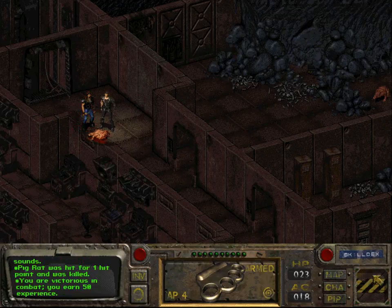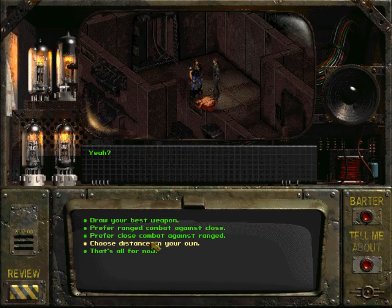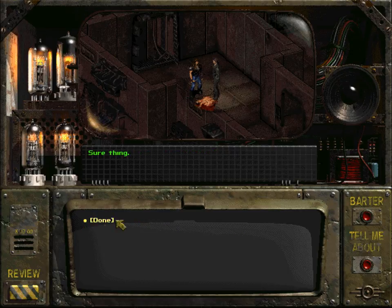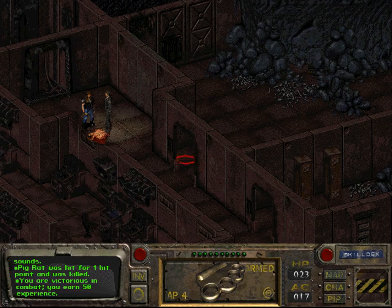Ian killed it. Let us talk to Ian — we got 50 experience points for that. Let us discuss our combat tactics. Let us change his formation; I want him to stay close and walk right now, because I don't want him to stray too far from me, even though I'm sure he will do so.